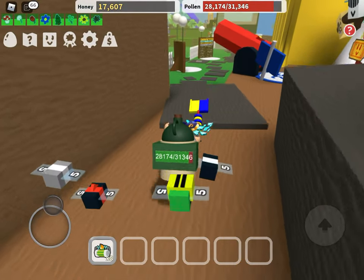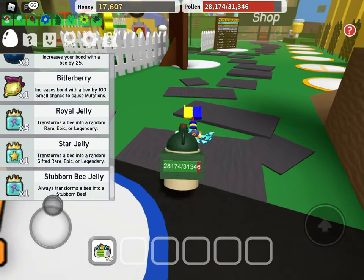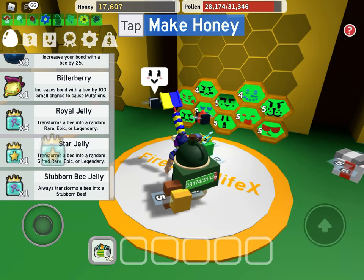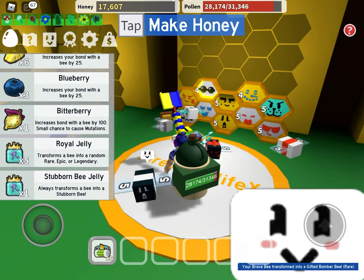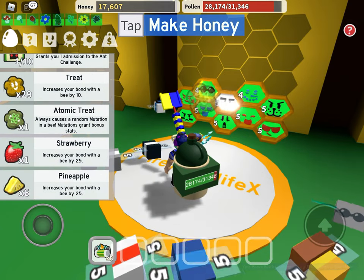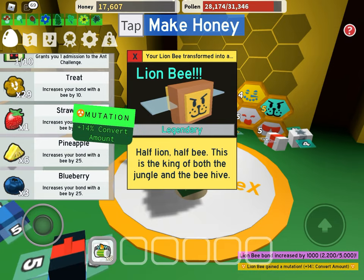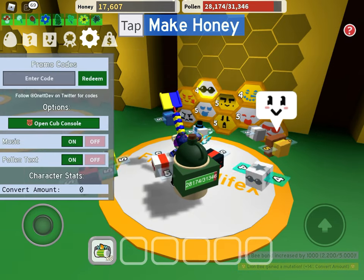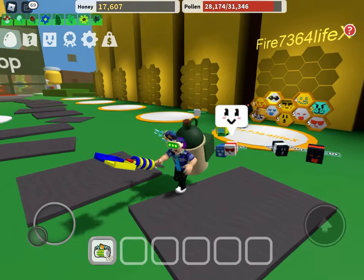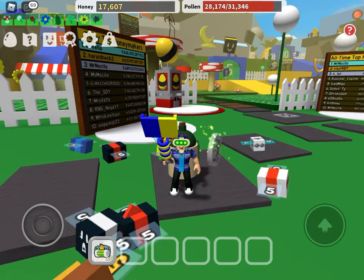That is the entire questline. Since my school account is pretty bare, the star jelly will be nice. We're gonna use it on one of my bees. I got a gifted bomber bee — that's pretty good. I'll use the atomic treat on the lime bee instead. Plus 14 convert amount — that's actually good.